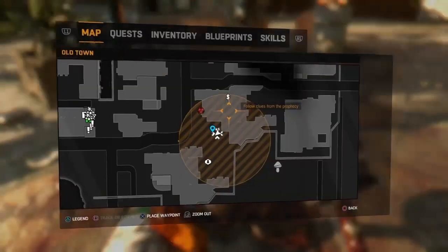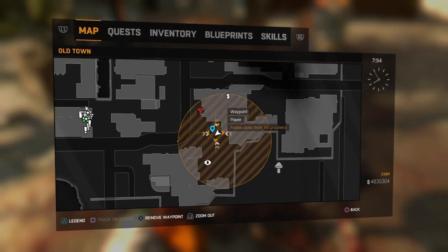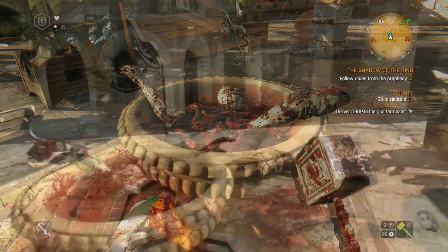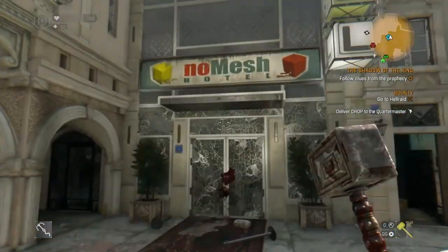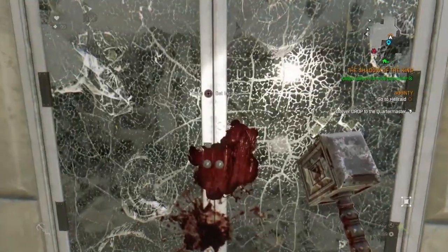Here is the fountain that you need to walk up to — you'll get a bit of commentary as located on the map. Then head over to the hotel; you should be able to see some glass doors. You should be able to enter the hotel when you're not getting attacked by zombies.